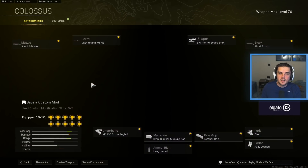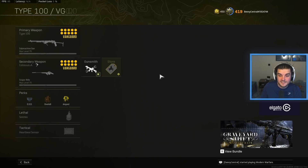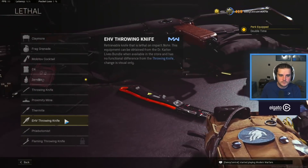Paired with that I've got the Vanguard Kar98k — not as used, but still really effective. Scout Silencer, VD66 barrel, the 3-6x optic because you can quick scope people — it's actually insane — Short Stock, Fleet, Fully Loaded, Leather Grip, the 5 round Fast Mag, Lengthened, and the M1930 Strife Angled underbarrel. It's kind of if you get bored of the Swiss or the Modern Warfare Kar98k, this is a lot of fun to use. EOD, Overkill, Amped. You can also run the Heartbeat Sensor instead of stims if you prefer.